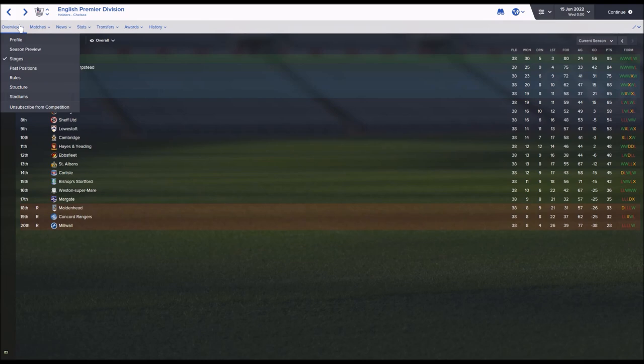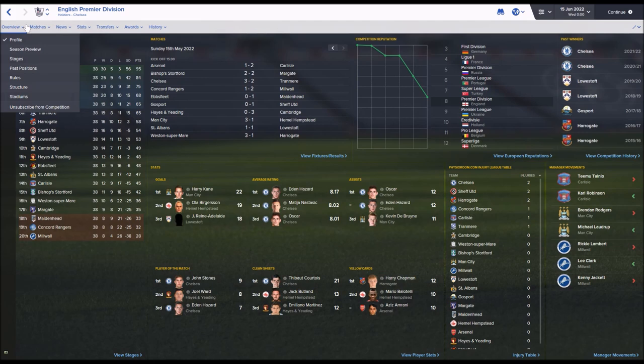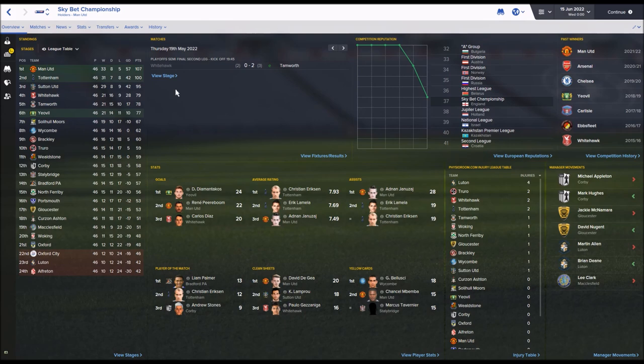Harry Kane was the top scorer for Man City. The Championship was won by Man United with 107 points, and Spurs also managed to go up despite their financial problems last season. Yeovil went up via the playoffs, beating Suchi United, Whitehawk and Tamworth. Eriksen has been doing really well, Jan Azhai getting 28 assists. Oxford City were relegated along with Luton and Alfreton, while Oxford United only just survived in the Championship after dropping off following their Premier League stint.